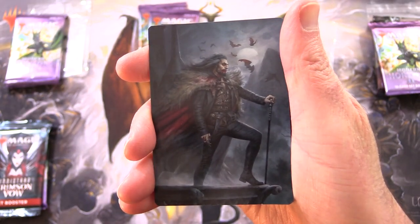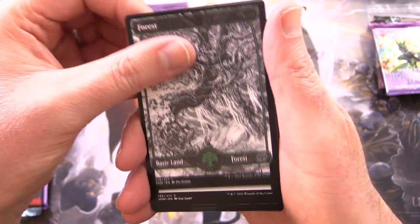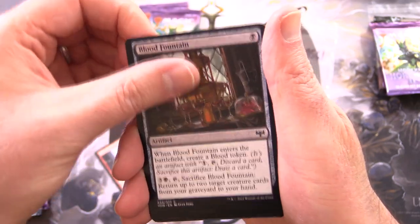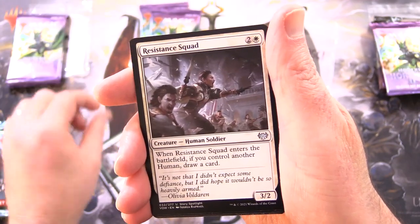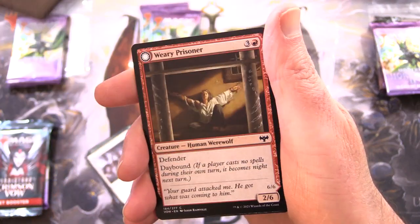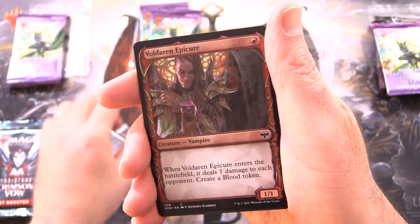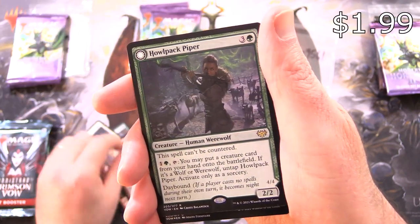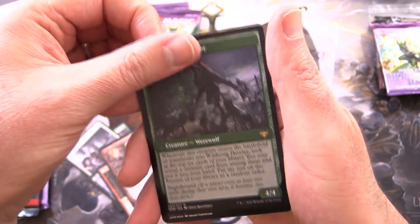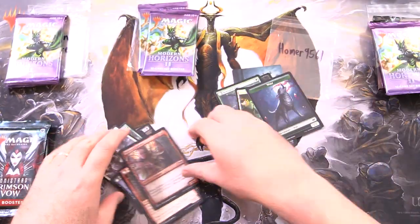Okay, so this appears to be a Dracula variant — Blood Immortal. And a Forest, Vampire's Kiss, Blood Craze Socialite, Valdaran Epicure, Blood Fountain, Sawblade Slinger, Resistance Squad, Catapult Fodder, flipping around into Catapult Captain, Wary Prisoner, and Wrathful Jailbreaker on the other side. Valdaran Epicure Showcase, and Howlpack Piper is the rare. Flipping around, we've got the Wildsong Howler.